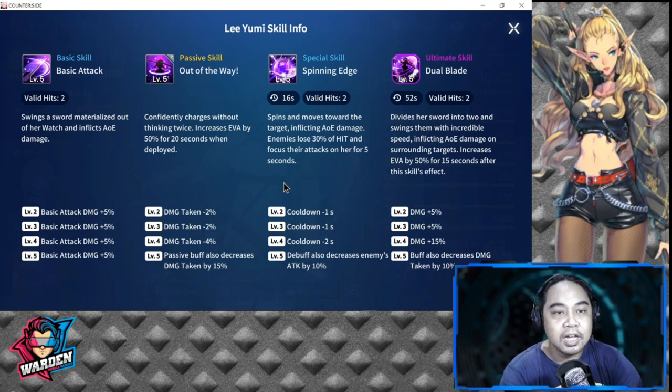Overall, she has a lot of buffs on herself and debuffs on enemies, which makes her very hard to kill — mostly thanks to her evasion and damage reduction. She also has above average HP. That is why it is really hard to take her down one-on-one. She is a very solid character.